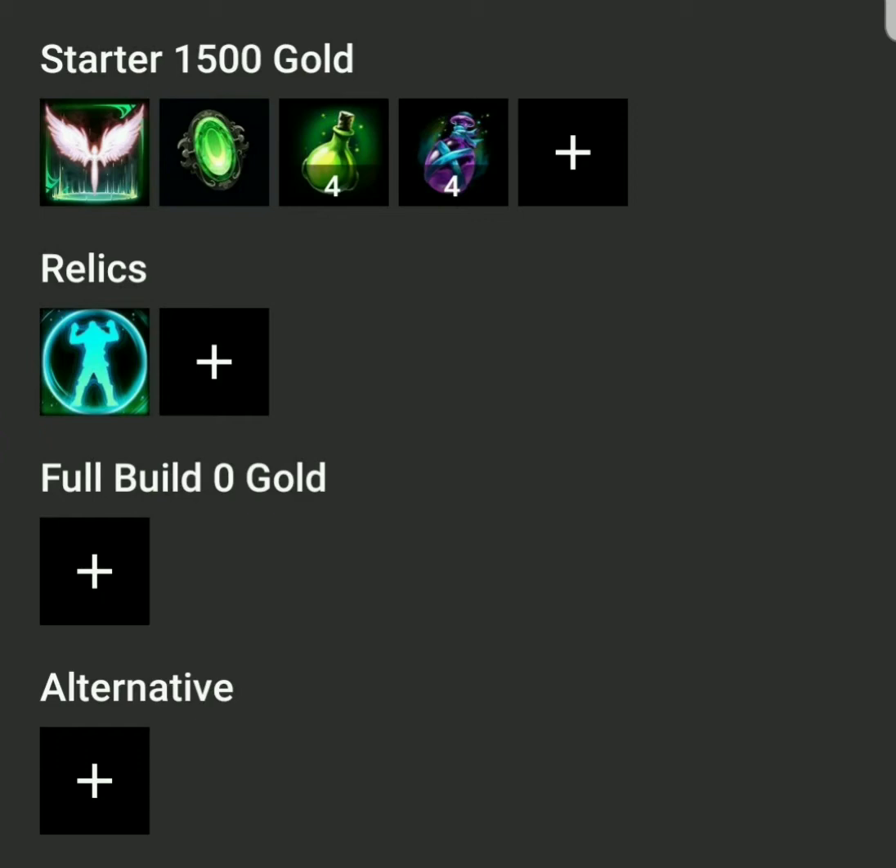War Flag and Benevolence are fun items to play around with, but they're just not effective for their cost of gold. Sentinel's Gift offers you for 500 gold: 14 prots total, 7 magical and physical, 75 health, MP5 and HP5. It may be one of the best starter items in the game in my opinion.